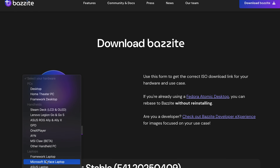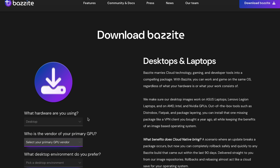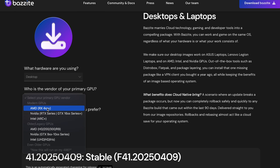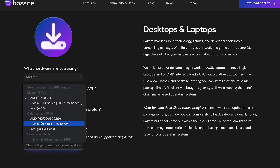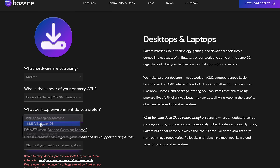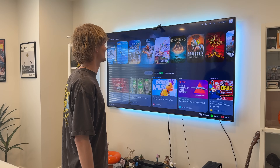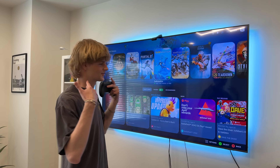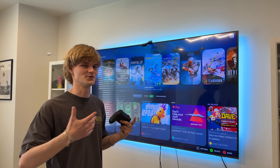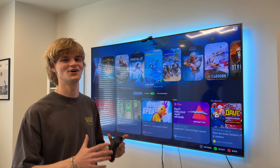This is where it gets interesting because you might have a preconceived notion of what Linux is like for gaming, especially on a desktop PC. But I'm either about to blow your mind or validate your idea — I don't know where you're coming from, but there's some crazy stuff about to happen. Setting this up takes about 10 minutes. It's crazy how this feels because it's a console, but it's a freaking PC. It's a powerful console.